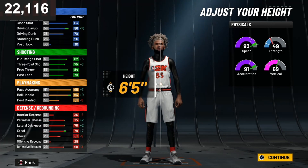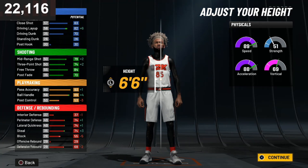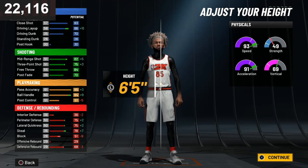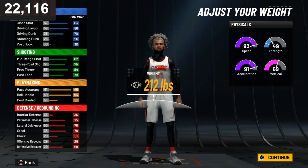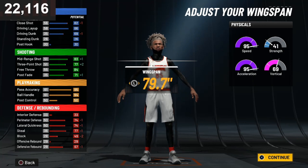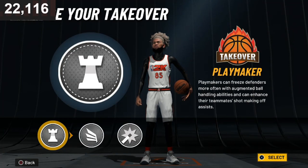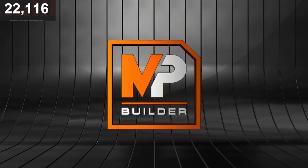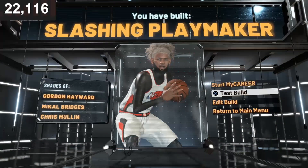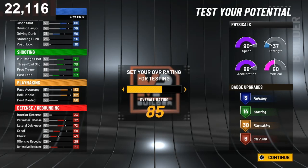I would go six-five or six-six — since we already made a six-five, we'll go six-six, though honestly six-five is looking better. You want to go lowest weight so you get max speed. You want to max out your wingspan for this build. For the takeover, I like to break ankles so I'm going with that takeover. The build you've made is a slashing playmaker. Now for the people who stayed to the end of the video, I'll show you the badges for this build.